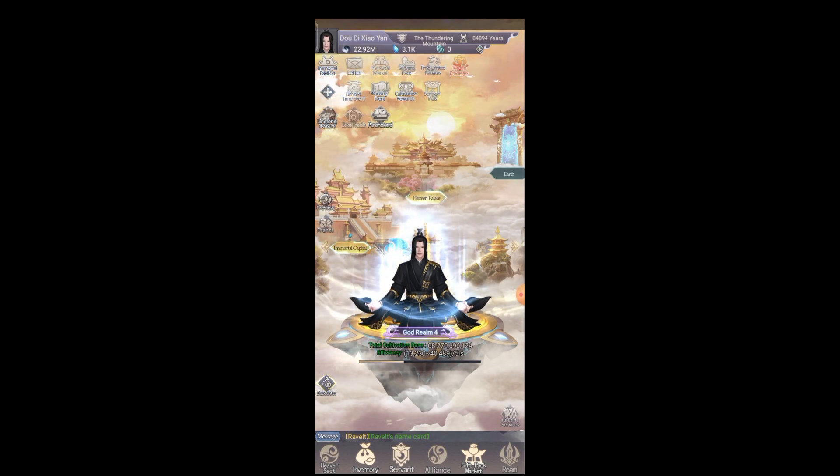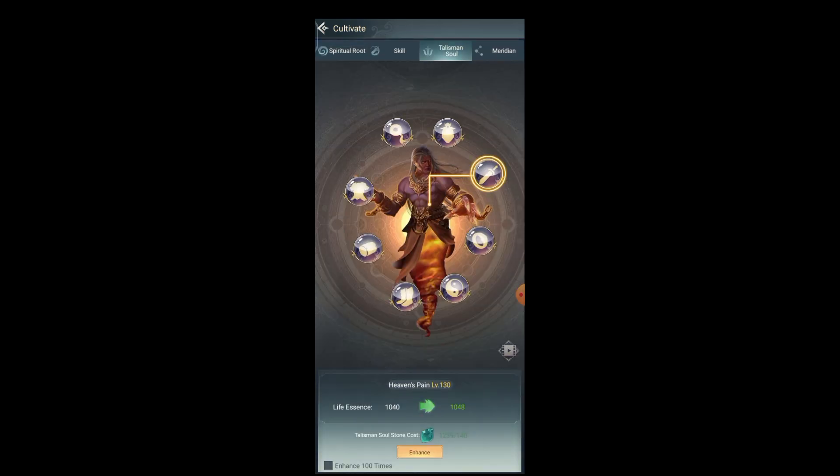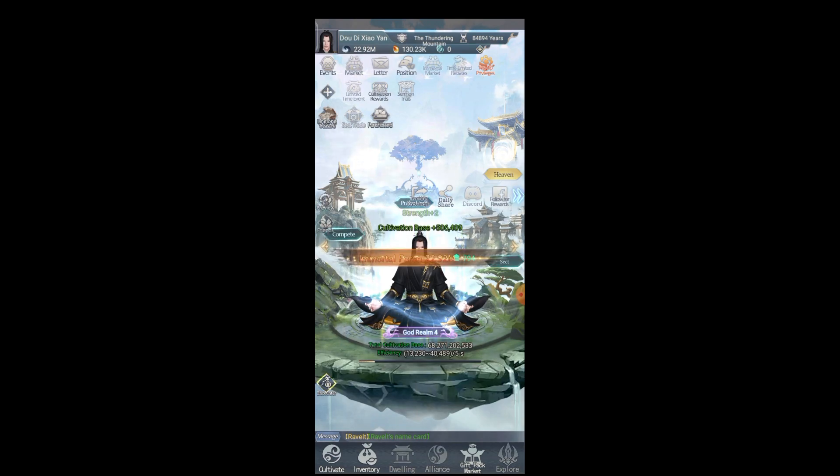Let's go back and open Cultivate — specifically the talisman soul, not the talisman equipment. As you guys can see, my talisman soul stone is already at 1,239. I want to increase everything equally, so I will increase Heaven Balance first — increase, increase, increase — then increase Heaven's Beauty again and again. Okay, that's it for the talisman soul upgrade.